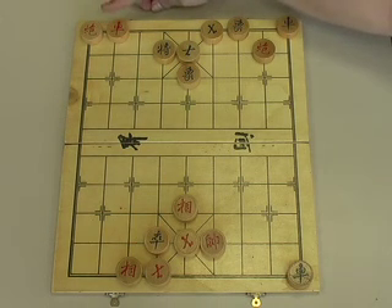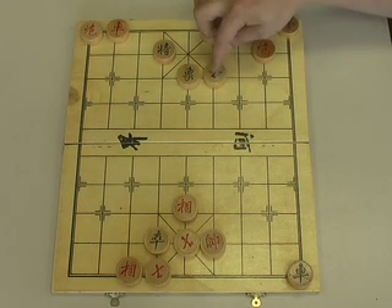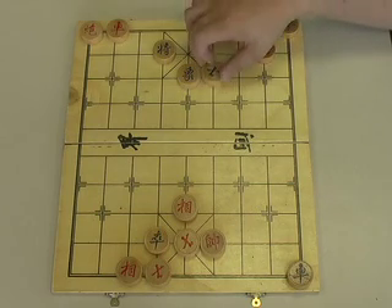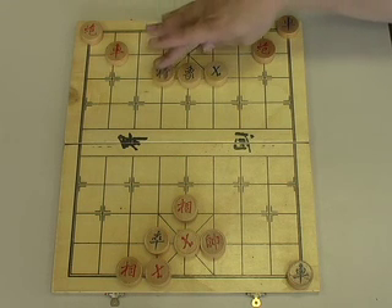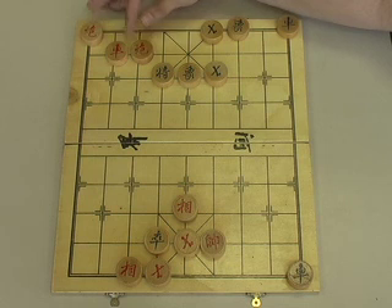Although the cannons are not on the same wing at first, they end up there in a few moves. We move our cannon to check the Green general using his advisor. Green moves his advisor to give his general the maximum escape options, rather than blocking the general and making it easier for Red to checkmate. We then take our cannon from the second file and move it to the seventh file — now more of a Rook and double cannons setup.